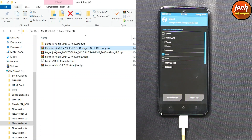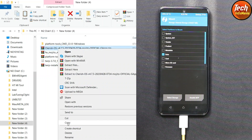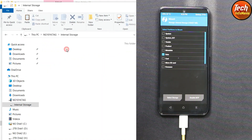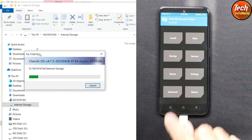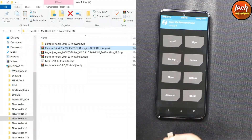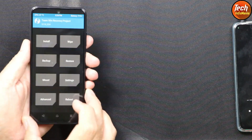Go back to the downloaded folder on your computer and copy the Cherish OS ROM file, then paste it onto the phone's internal storage. When the file copying is complete, disconnect the cable from the phone — we are done with the computer.